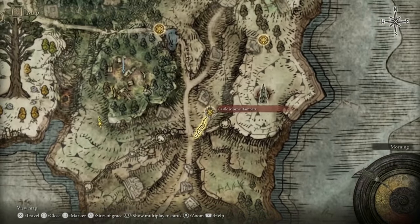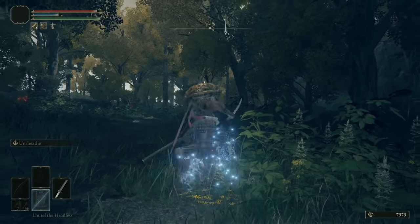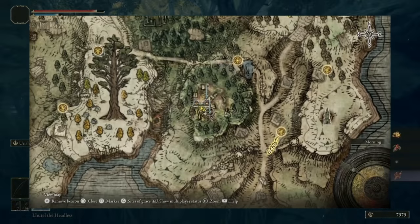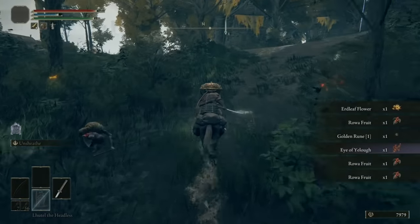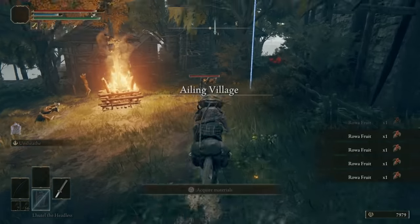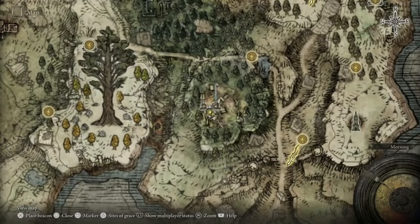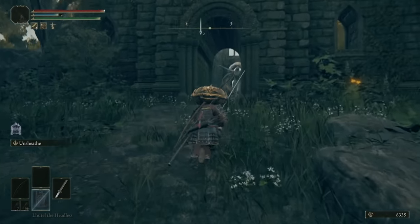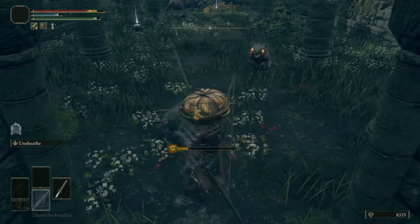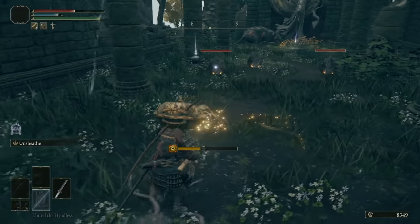This next one is a tip for all of you faith builds out there. This is an amazing spell if you are going faith, especially for big bosses or for PVP. It's called the Flame of Frenzy, and you will find it here in the Ailing Village. You want to go back to that first site of grace we were using for the first few tips, head west and then go up the hill into the Ailing Village. As you're going through, you will see the Callu Baptismal Church towards the southeast of the village. Here you will find the spell and also a sacred tear, so you can level up your flasks a bit more. Just be careful of all the enemies around here because they will stack madness on you, which can insta-kill you depending on how much health you've got.